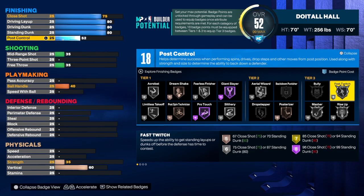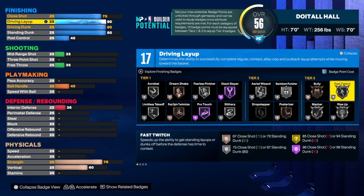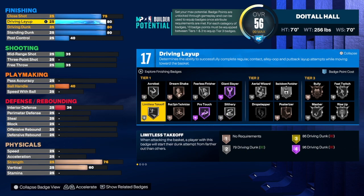For post control we have a 40 — we're just going to leave it there. To get another badge you'd have to take it all the way to 52, so we leave it at 40. We get 17 finishing badges on this build. We do have some strength — not super high but a 76 strength, which works pretty well. For finishing badges I would go with fast twitch, rise up, posterizer, slithery, fearless, and limitless takeoff.